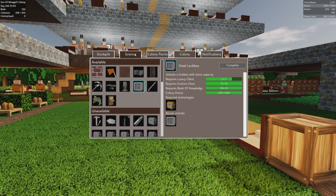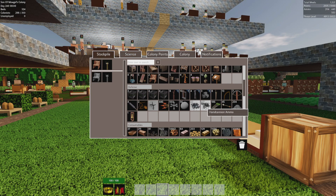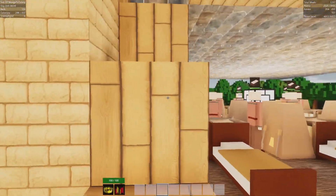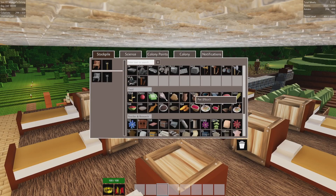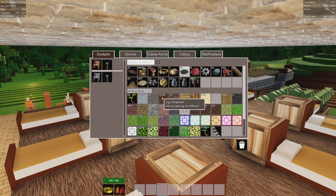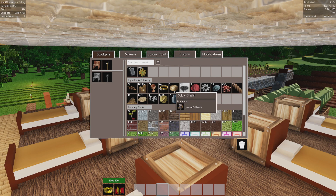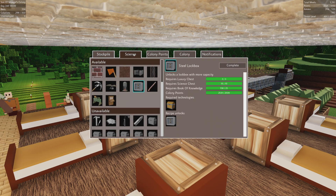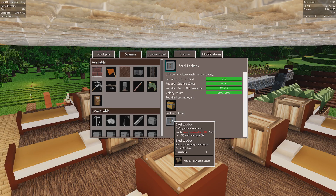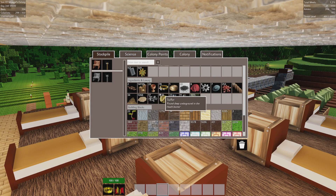Science-y things — they still haven't made that bloody luxury chest, have they? God damn it. Might just have to wait a little while longer. How am I doing for planks? Not terribly. I'm doing alright for logs as well. Why do I now only have one golden shield? Oh — that's because they used it. Well done, guys. So there's the steel lockbox.